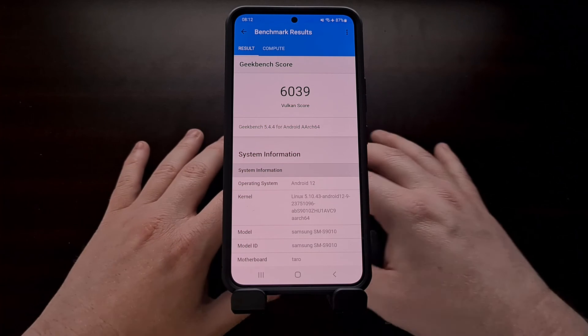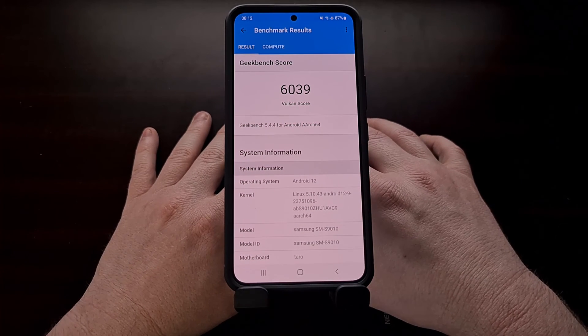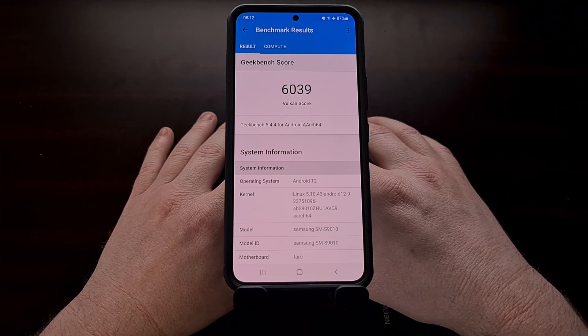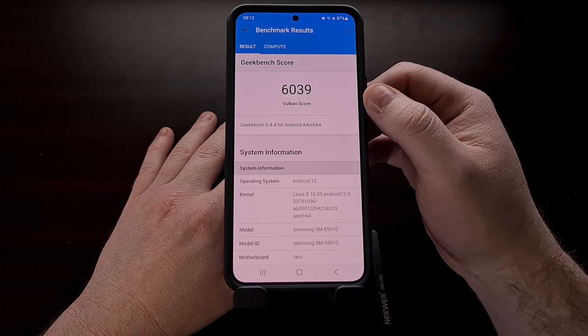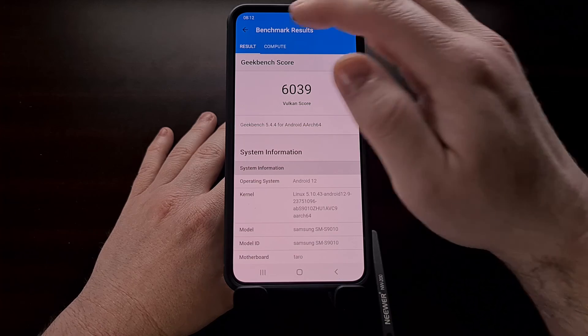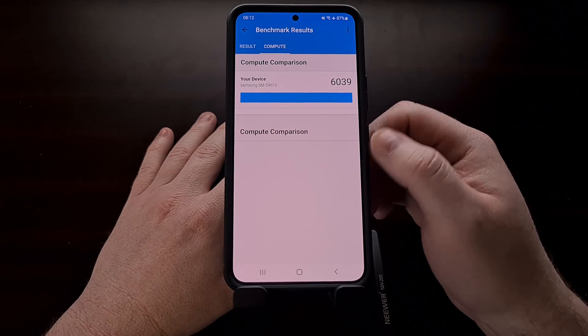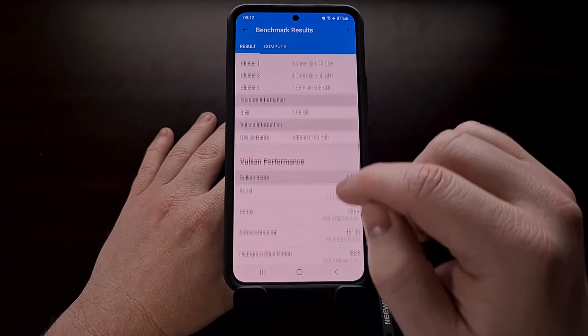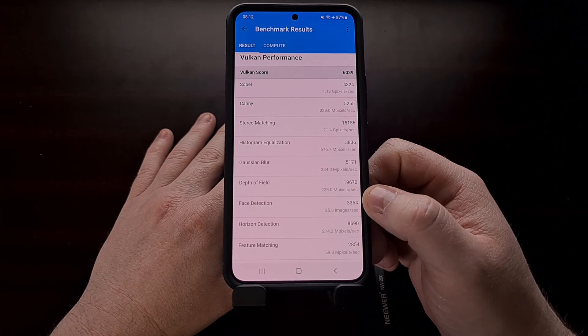This time we were able to get a compute benchmark score in Geekbench 5 using the Vulkan traverse. We got a score of 6039. We cannot compare anything right now, but we can take a look at those individual scores.